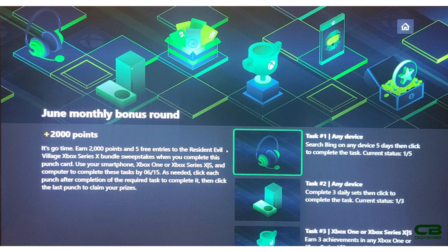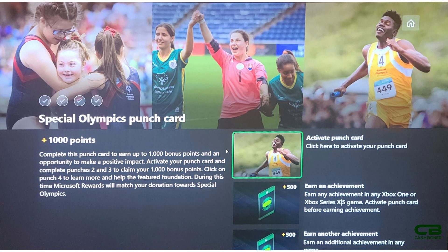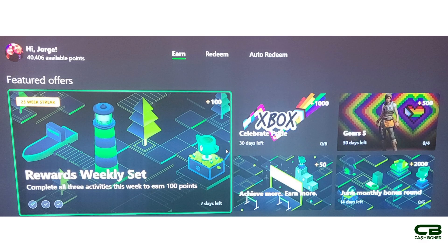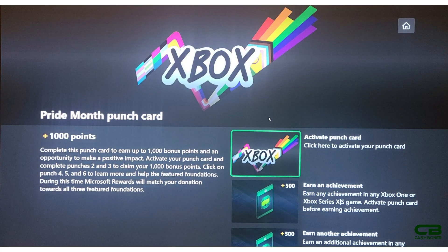This punch card does not need to be activated, so in theory if you do the three achievements while the other punch cards are activated, and at least one achievement is in Gears 5, you will get all of this done. Also don't forget the Achieve More Earn More punch card - that's 50 points as long as you activate it, and you can activate it once per day. Task four is completing a weekly set on your Xbox console.